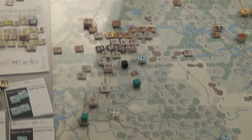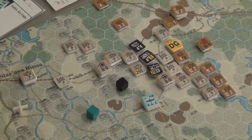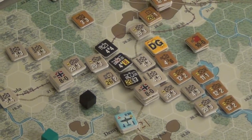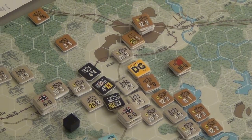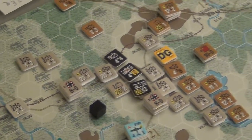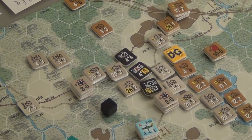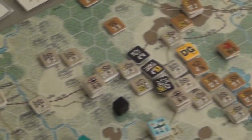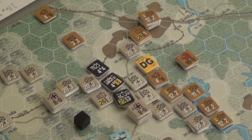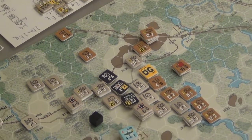Over here, there was a precarious position where the Russians were almost getting to this headquarters unit and cutting off this entire line. The Axis recovered from that and managed to do some overrun into here. They're actually really close to the enemy HQ, where that 12-2-2 is stacked, creating some zone of control issues. They got some supplies down and did some combat to drive forward a little bit. I don't think this route will make too much progress, but it's good to see the Axis get ahead.